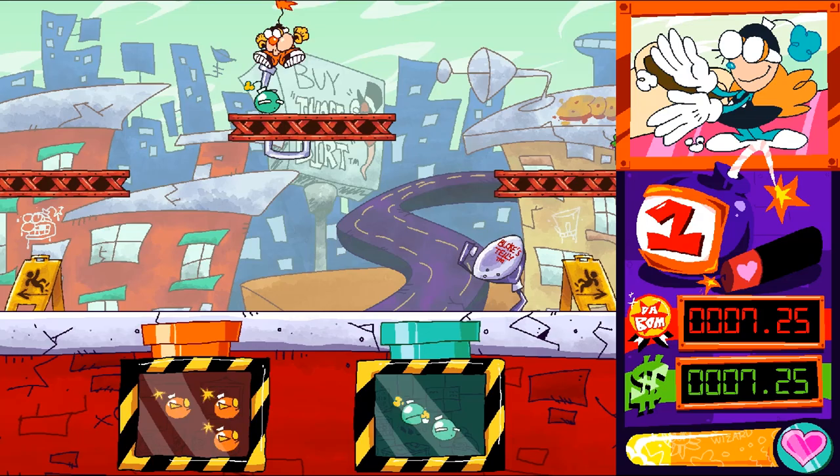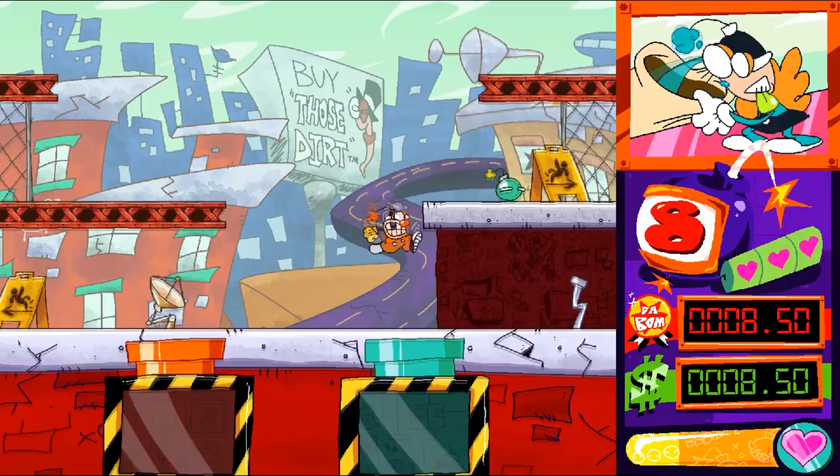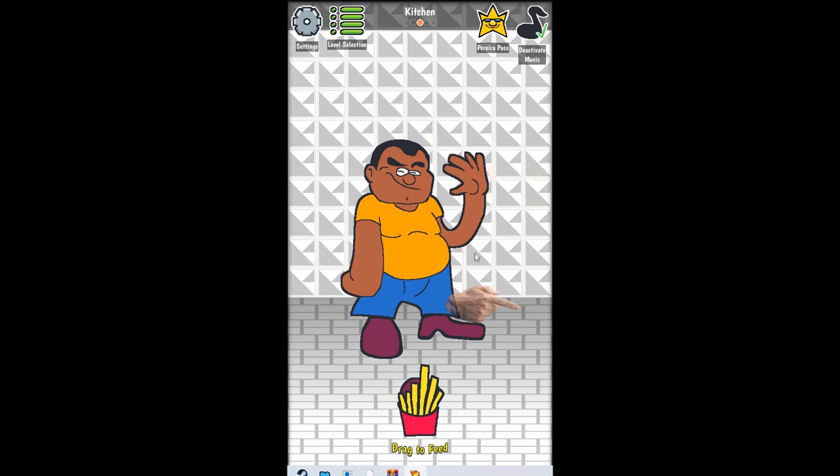The moves are: you can spin to attack enemies, you can double jump, and you can air dash. You can even air dash after you double jump, which I thought was a nice feature. The game has a funny art style — it looks very similar to Pizza Tower. I thought this game was actually pretty fun; it's a great entry and I recommend this one.